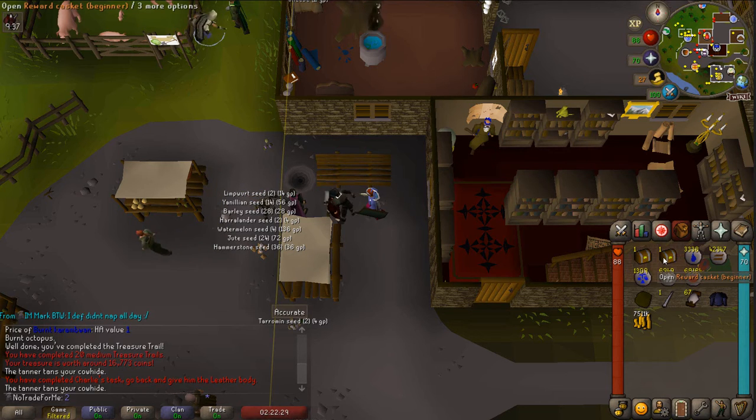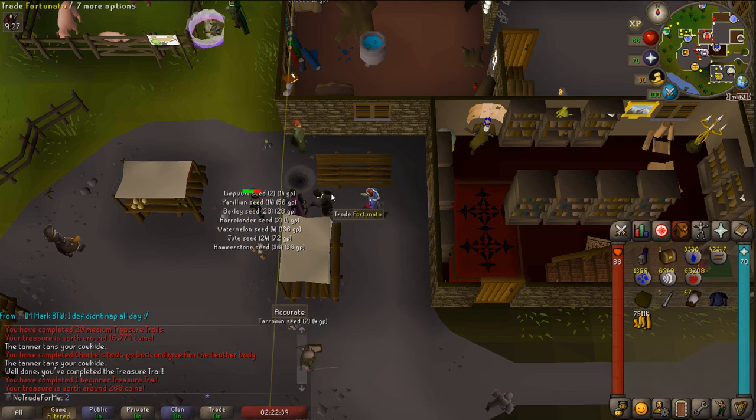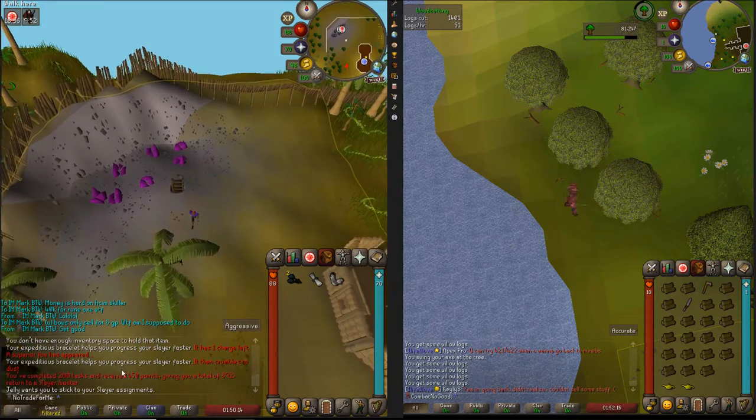We picked up two more caskets - we've got a beginner and an easy clue. Let's open the beginner first - this is the first one on the account. Oh nice, okay cool. And holy crap, that was bad.